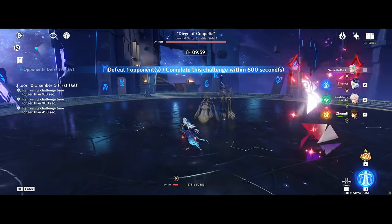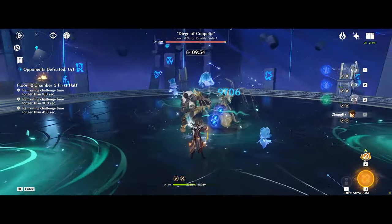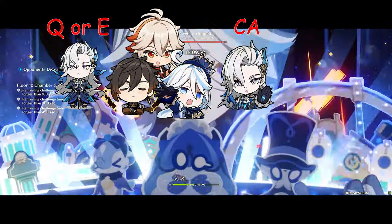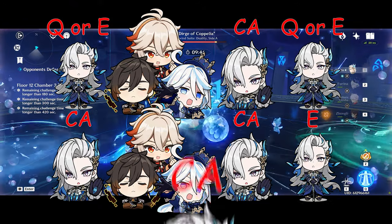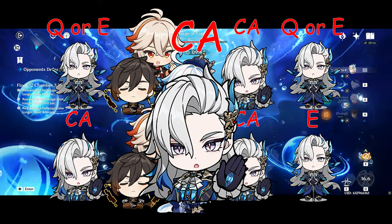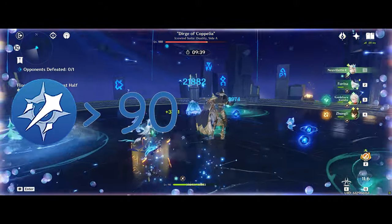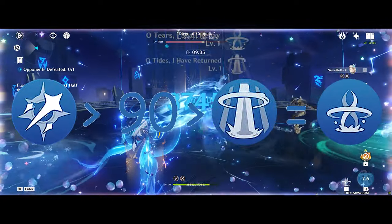That being said, his damage opportunities can be shifted around to easily adapt to any situation. In general, his rotations are: burst, team buff stuff, charge attack, skill, charge attack, more team buff stuff, charge attack, skill, then another power wash cycle if there are any stragglers left. His leveling priorities are easy enough, with normal attacks being the GOAT, then aiming to get him to level 90, as levels contribute a lot for HP scaling units. After that, his burst and skill are about the same priority.